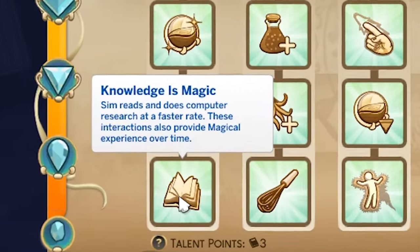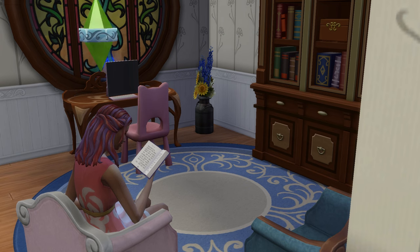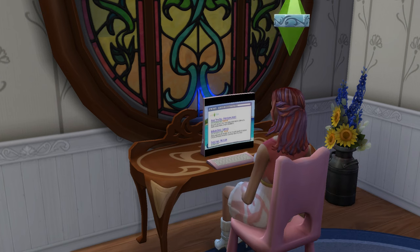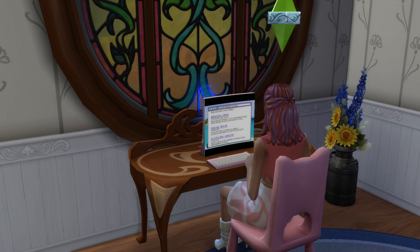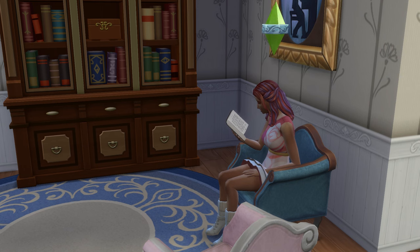Knowledge is Magic is the first perk available at the neophyte spellcaster rank. This will enable sims to read books and research on the computer at a faster rate — testing this it was about a 25% increase. While they didn't before, these interactions now provide magical experience, but it is quite a small amount. I'm giving this perk a two out of five.